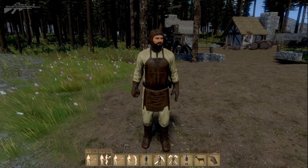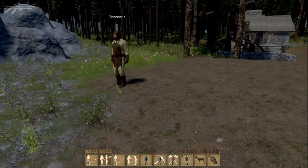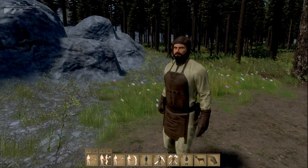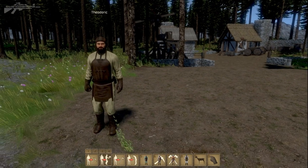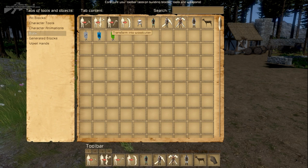We're going to turn him back into a porter by pressing number two. Turning him into a porter will make him stand still unless there's a stockpile around. The idea of a porter is someone who will collect an item from an area and return it back to the stockpile. If you don't know what stockpiles are, we'll actually have a look at them now before I move on to the other options.